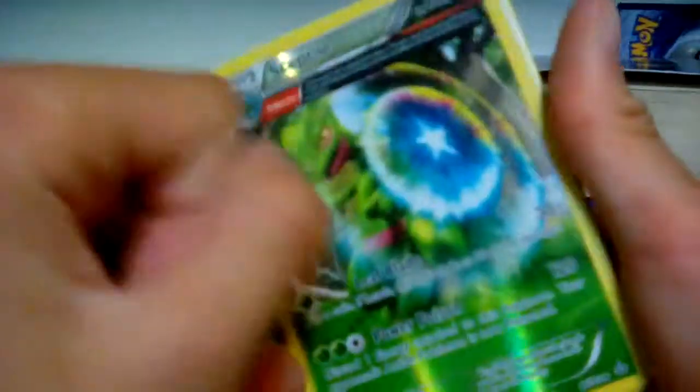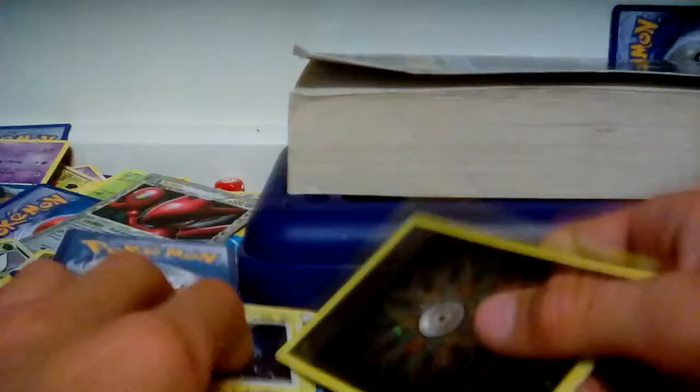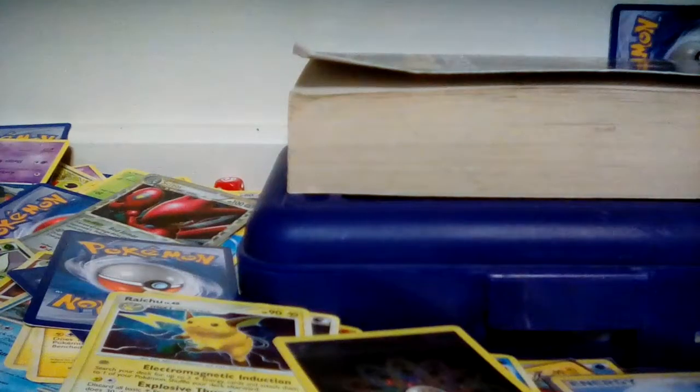Then there's a bunch of Ralts, which has sick artwork, and then a Meganium shiny. I really like this card — full art Sceptile. It's really sick and the attack is really strong. It only has a black star right there — it may look like a black dent, but there's a black star there. So yeah, there's just a bunch of sick cards in this.